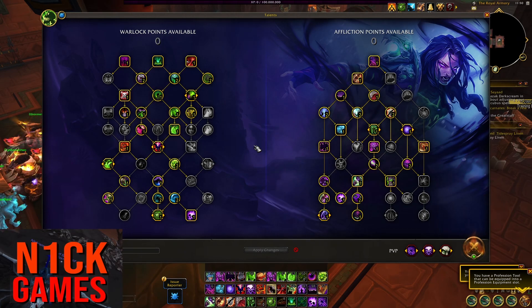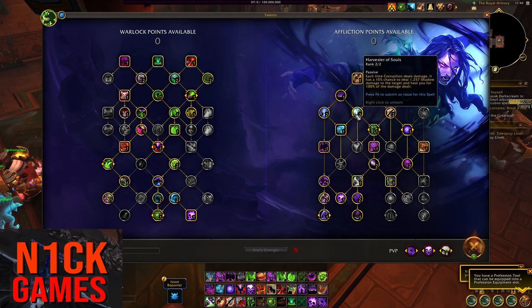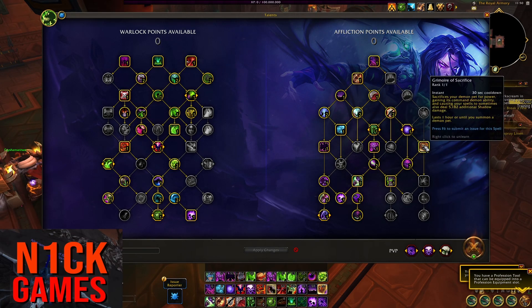So the build is relatively the same: Malefic Rapture, Unstable Affliction, Xavian Teachings, Nightfall, Harvester of Souls, Writh and Agony, Phantom Singularity. I'm going to be running Grimoire's Sacrifice. The reason is because this is doing more damage on pure single target scenarios.